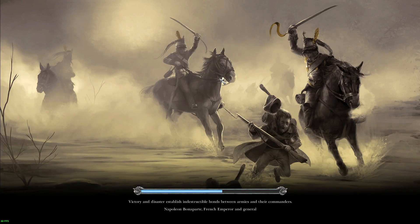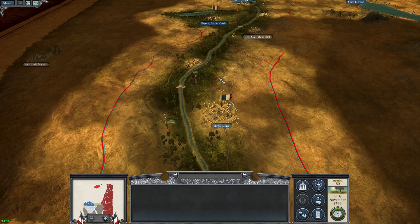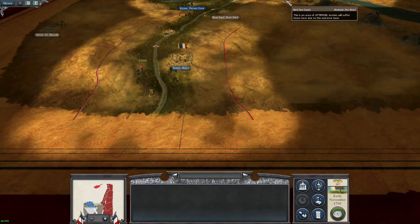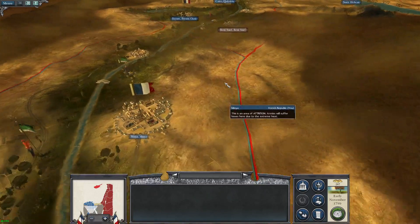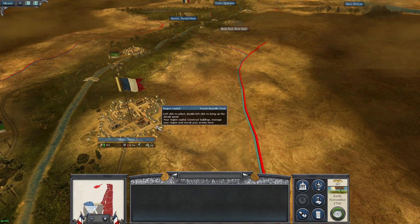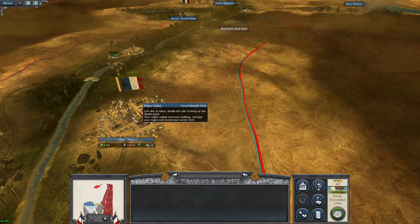We're back in the game with some more Napoleon Total War, playing as Napoleon but in Egypt. In the last episode we lost this settlement up here, and in this episode we're going to try and take it back.